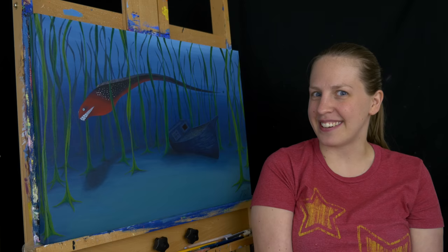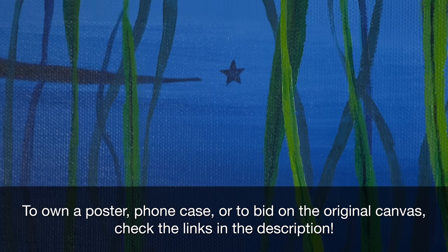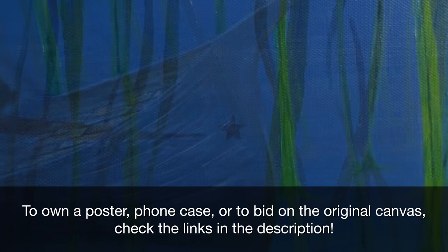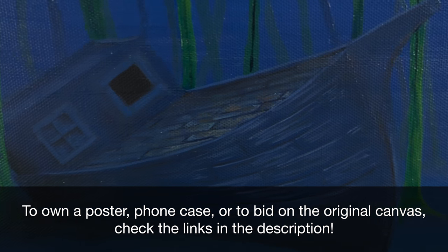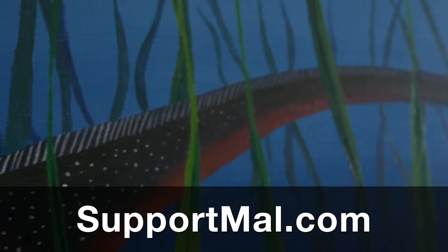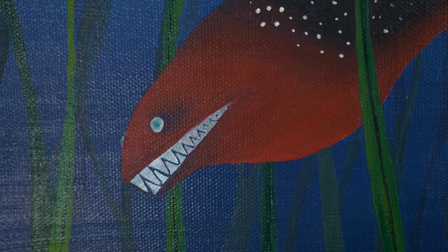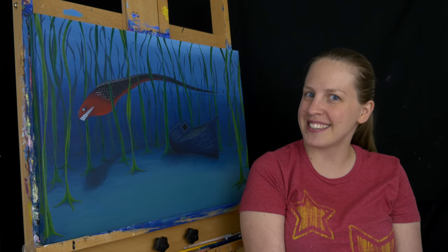And we're done! We have Jolly Roger Bay from Super Mario 64. If you're interested in this piece, you can buy a poster or a phone case, or this original canvas — there are links down below. Also consider supporting me on Patreon; you can find out more at supportmal.com. Thank you so much for watching, don't forget to subscribe so you don't miss future episodes of MalMakes, and I'll see you again here for another video game painting.